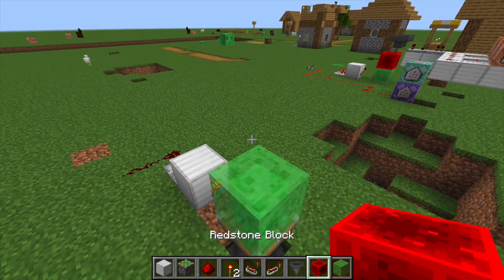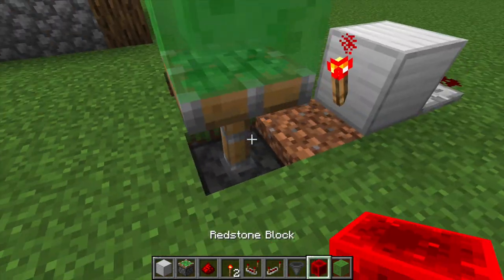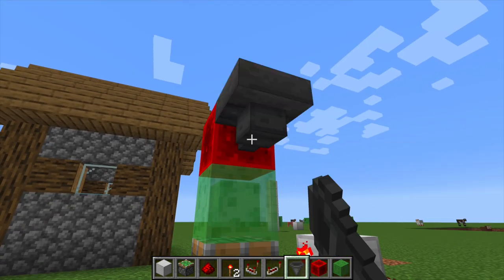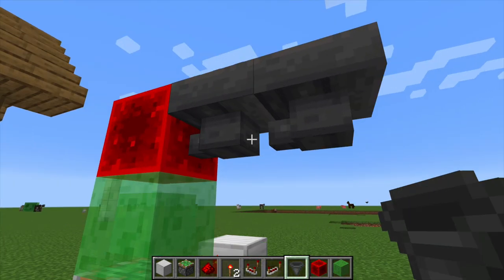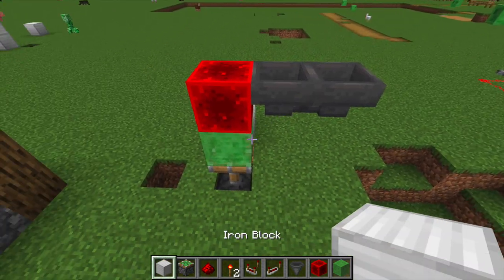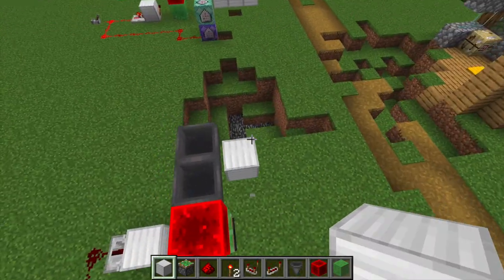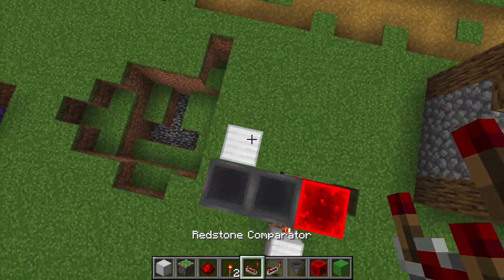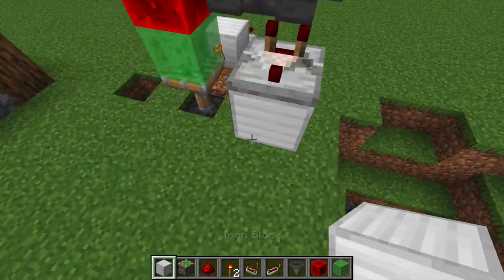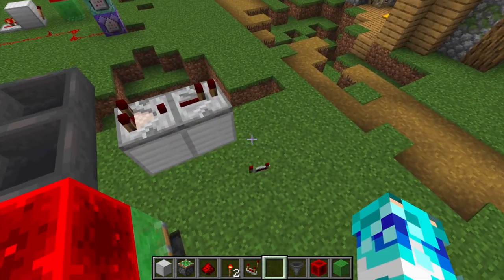Get the slime on top, get the redstone block on top. Then get the hopper, put it down just like that. Put another one down like that so that they're like kissing each other, and then another one right there — kissing hoppers. Then what you're gonna want is, let's build it sideways a bit — you're gonna want to put an iron block right there, get a comparator, and then right after the comparator you're gonna put down a repeater. Perfect, that's all you're gonna need.